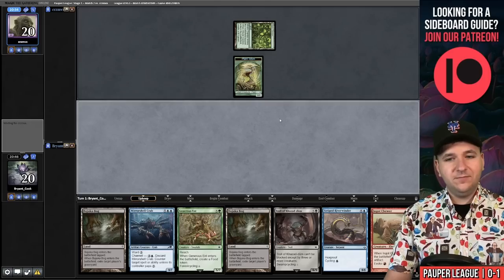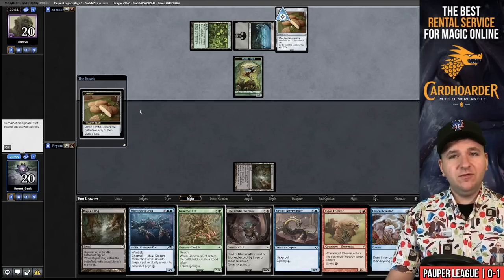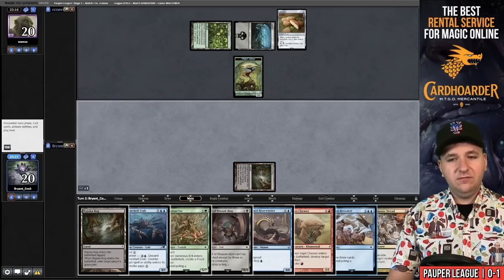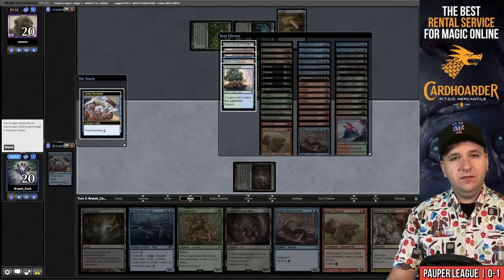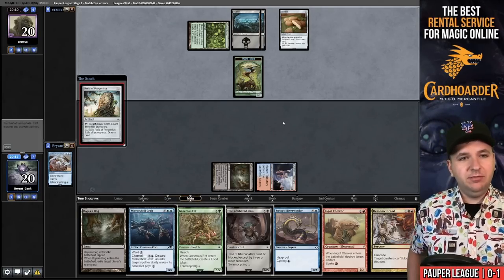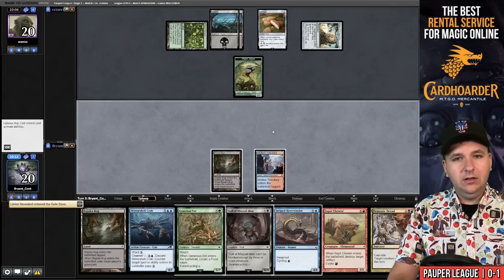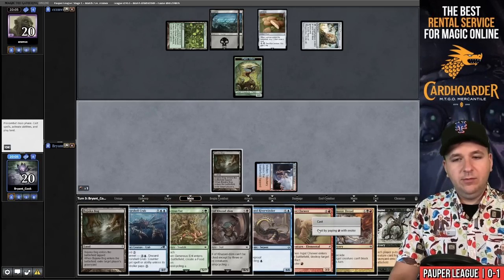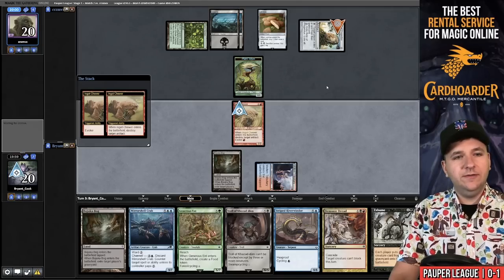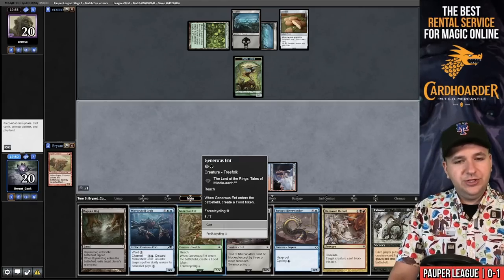Turn-one Colony Garden. We're forced to play a Bog and pass. They have turn-two Lembas — scry one, draw a card. We draw Demonic Dread, not bad. Let's cycle and grab the Molten Tributary, play it and pass. If we can get a Riverwinder into play, it'll be huge in this matchup. Relic of Progenitus — a little awkward. Exile the Lorien Revealed. We do have Ingot Chewers though. Exhume! We'll evoke the Ingot Chewer and stack it so the Destroy trigger happens first, keeping the Ingot Chewer in the graveyard. That does nothing, but they get to draw a card. Now we'll cycle Generous Ent for a land.